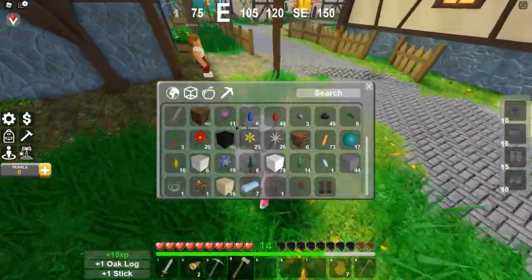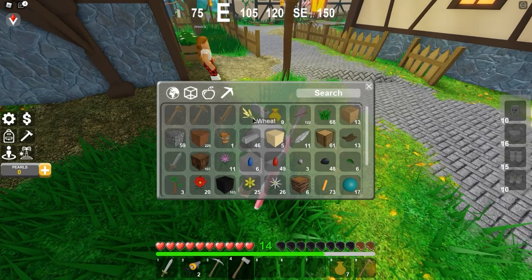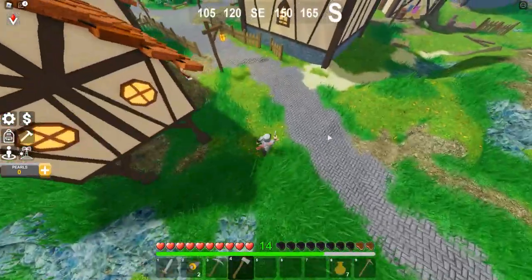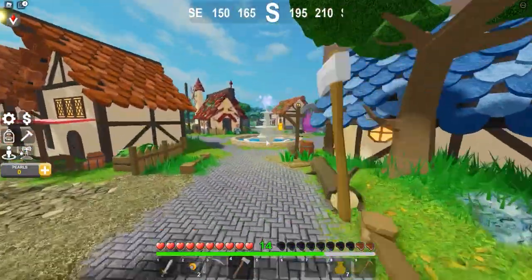What you need for this is lots of food — meat, anything. We have 40 wheat but the best way is to get lots of food. I recommend you kill some cows, go back to your base, and cook the meat.